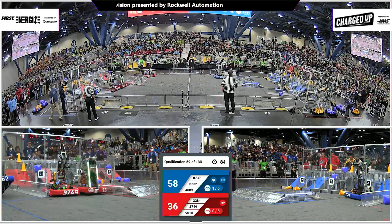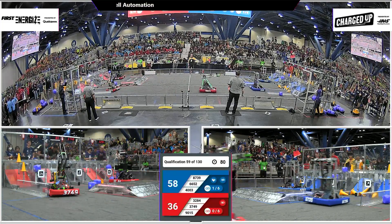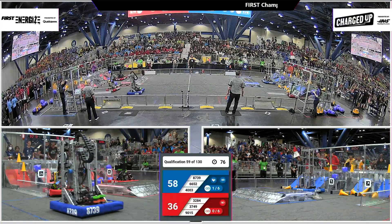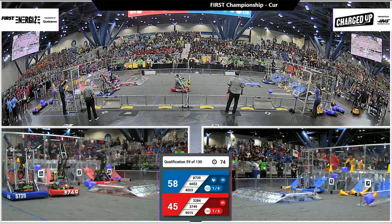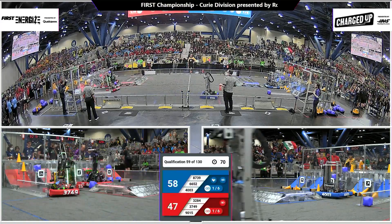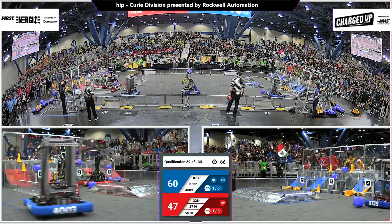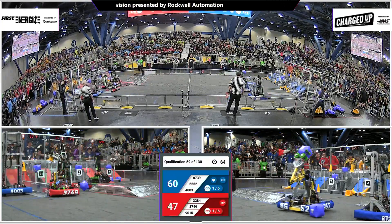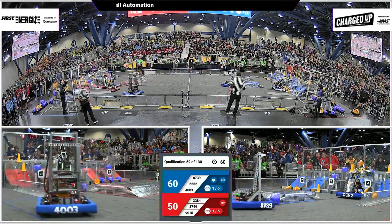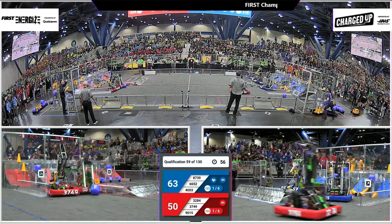3749 coming to rest in a very inopportune location, making it very hard for their Alliance partners to get through. But 9015, very narrow robot — they are able to squeak by in that lane, that narrow lane left by 3749. 3284 trying to reposition a cube, get that up onto the second row, which they will do. Their Alliance partner looking to score that cone in the second row and complete a link — oh, and that will fall down to the bottom row. Maybe that will score for them.